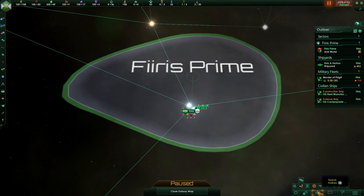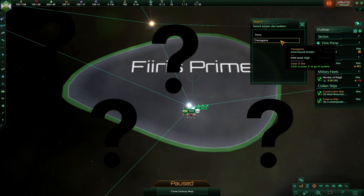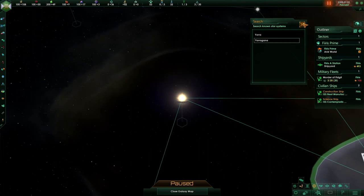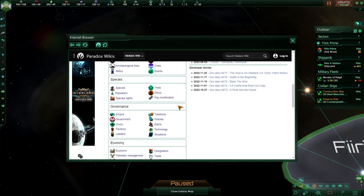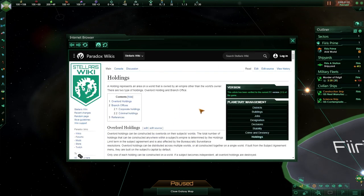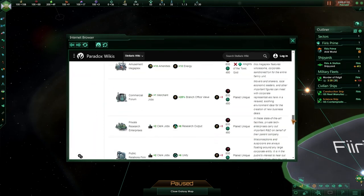The last two important features would be the search feature and the help button. Once you've explored quite a bit, you might forget where a specific system is — you can press this and type in a specific system. So if it says pirates are in the Yarragana system, type in Yarragana, find the system, click it, and it'll take you straight to it. The help button will simply bring up the Stellaris wiki — so if you're curious about specific holdings, you can click on holdings, it will take you to the holdings tab, and you can scroll through every single one.